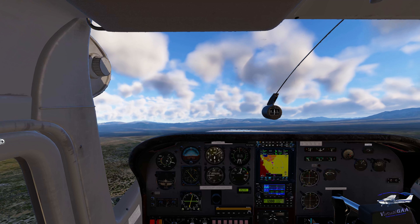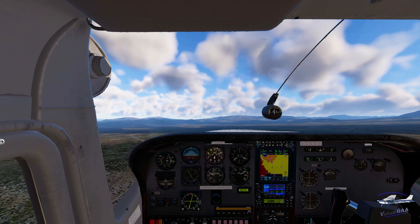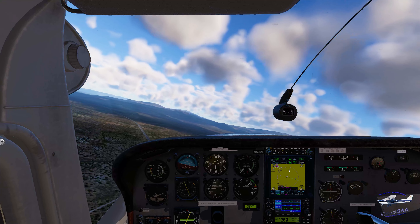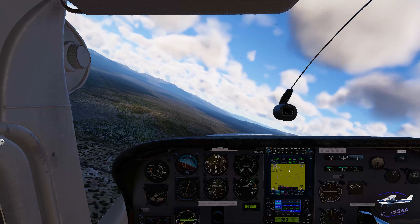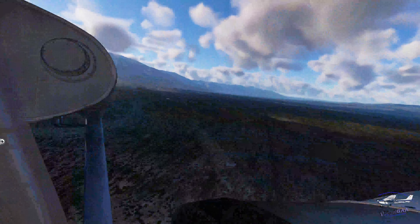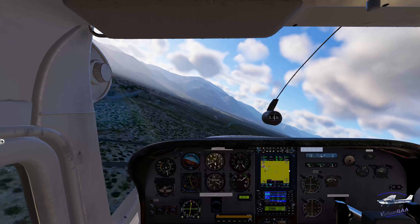Let's get into landing configuration — one notch of flaps. Extend the space a little bit. Hawthorne traffic, Stationair 1216 Uniform turning left base, runway 28, full stop, Hawthorne. Let's look out the window. Hawthorne traffic, Stationair 1216 Uniform on short final, runway 28, full stop.